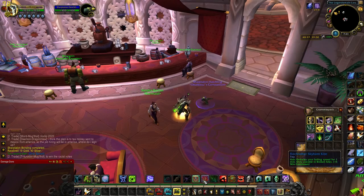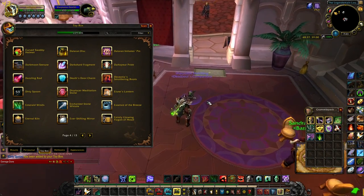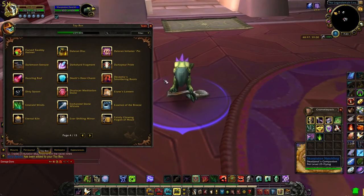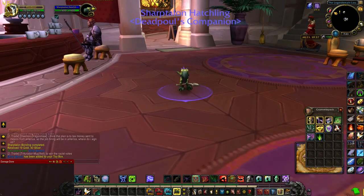You get one toy per pet and then you get four pets — you get four mounts. Pretty cool. You can use it if you want, kind of a little novelty item. Make him hold a spoon. Kind of funny — a little quirky, but that's what I love about WoW.